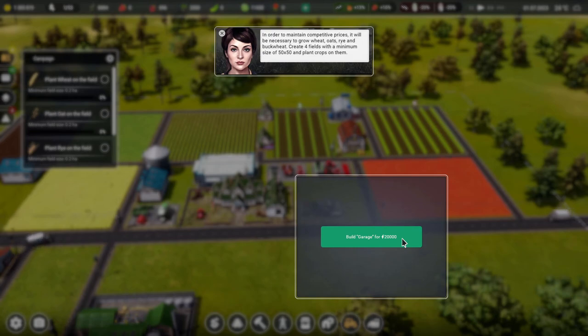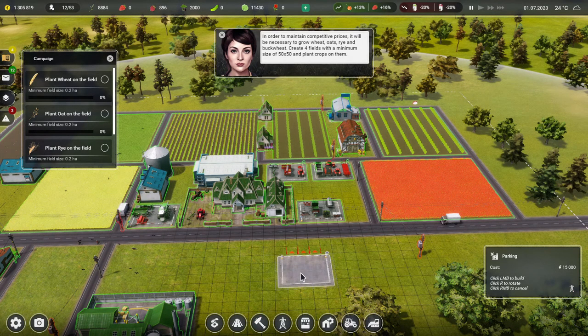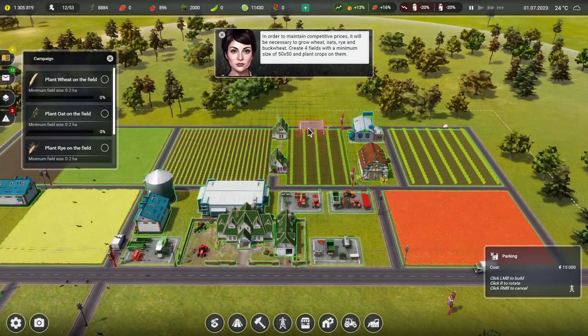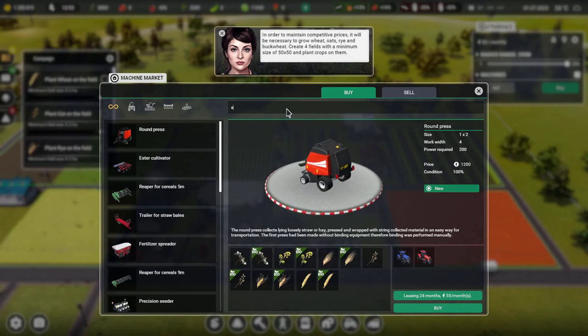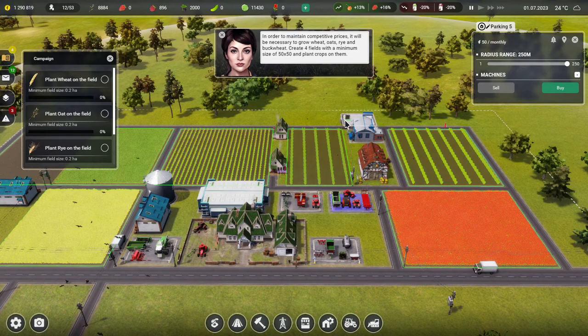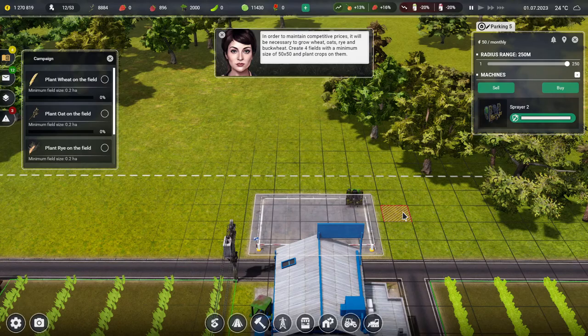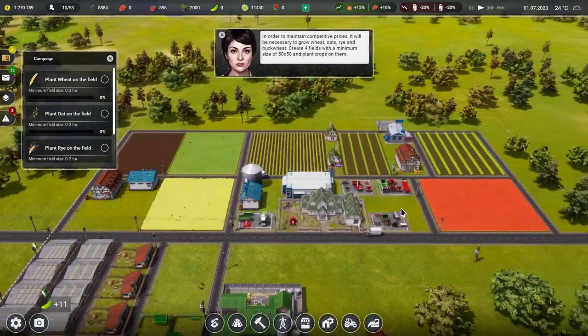We've got absolutely no garage space so we'll build one of the open-air garages — you get more stuff in them. I've got a mechanic knocking around anyway so he'll take care of stuff. Let's stick it at the back here covering all these farms — right opposite the mechanic. Now can we buy extra land? We cannot. Is that because we need to upgrade the building? It's ten thousand — let's do it! The tractor's now in a little shed with a fancy driveway.